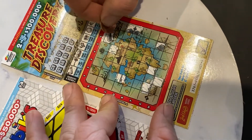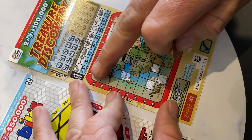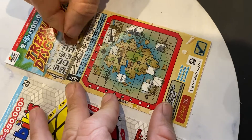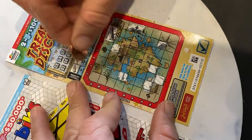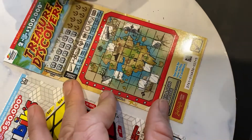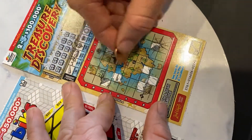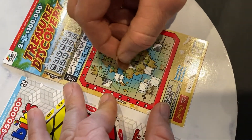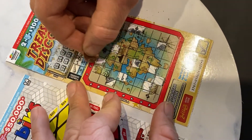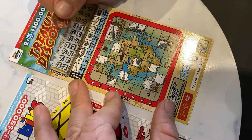Oh, they've got binoculars - those are binoculars there. $5. Yep, well I've got $5 so far. I've made a binocular - let's get more. C1. And E4. A3. B4.